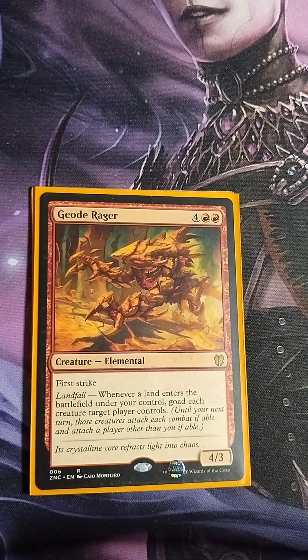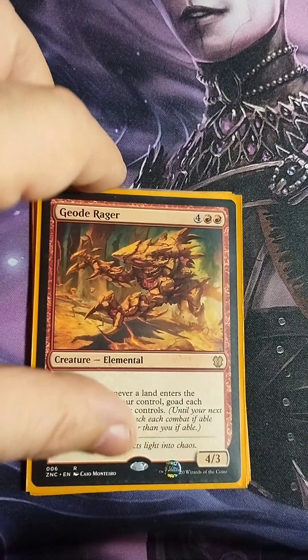Geo Rager — four colorless, two red, 4/3 with first strike and a landfall ability. Whenever a land enters the battlefield under your control, goad each creature target player controls. Basically you choose one of your opponents and make them attack others for you, doing your dirty work. At first I was worried it would be slow because of the landfall trigger, but with all the treasure tokens freeing up our lands to cast spells, it's proven very effective and underrated.